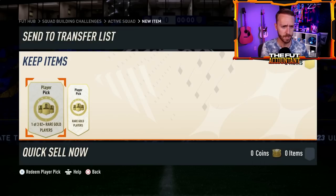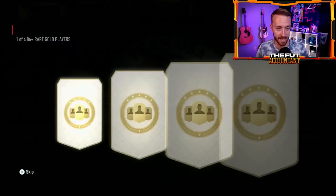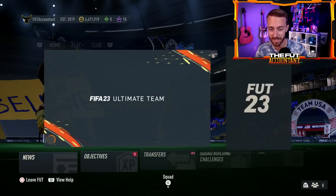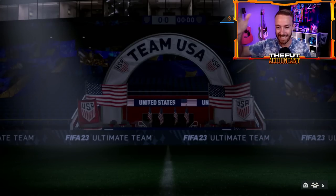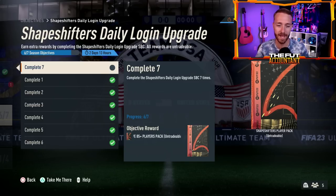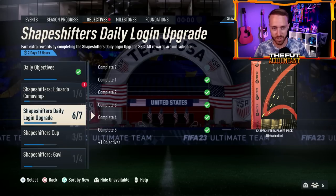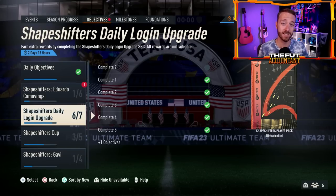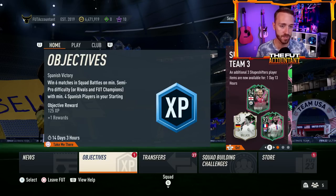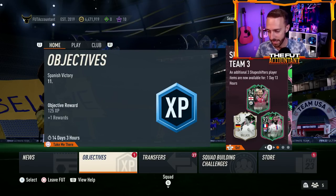I have two player picks here — an 82-plus and an 86-plus. The 86-plus got me an 87-rated Rodri — very nice. If you're saving player picks for Friday, today you're not going to be able to open day 7 of the login upgrade. Today we can all get a Shapeshifters player pack and an 85x5. If you save player picks for tomorrow and Friday, you're not going to be able to open these packs, which is a tough situation. I might save some player picks just to have some ready, as at the very least you might pack some of those guys or get some fodder.